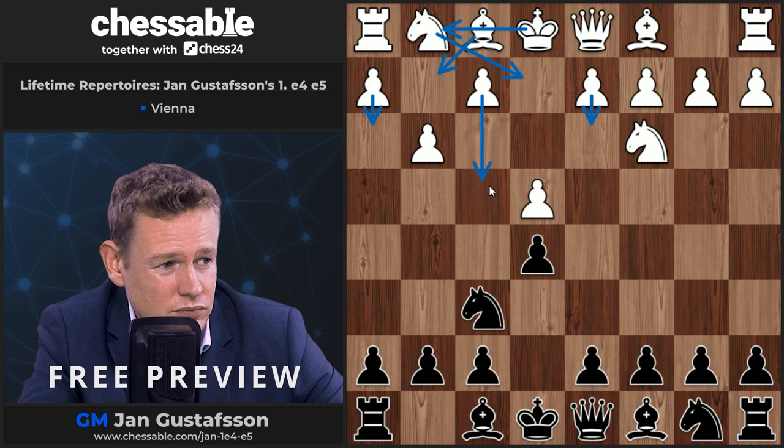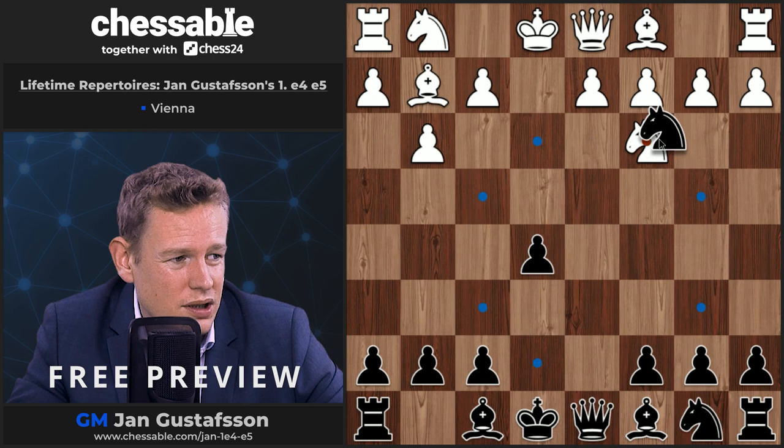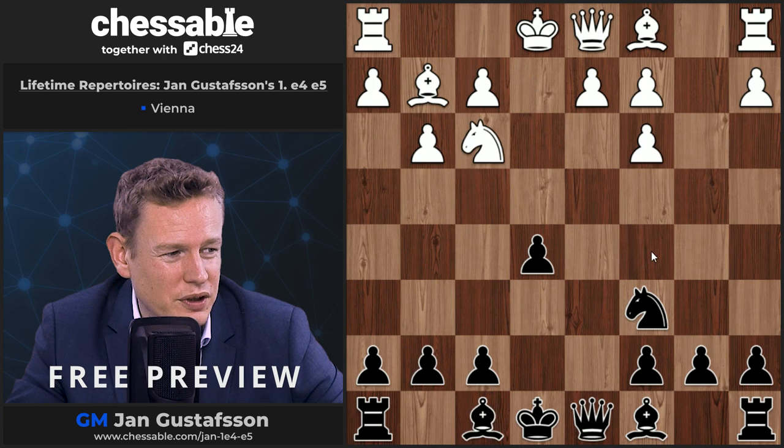There are many feasible ways to play against g3. The move d5, grabbing space in the center, is a very decent option. After exd5, Nxd5, Bg2, taking on c3, bxc3, knight to c6 — as far as I know Black gets a very playable position. After Nf3, the main move is bishop c5, which is perfectly reasonable.